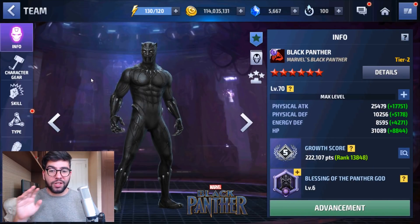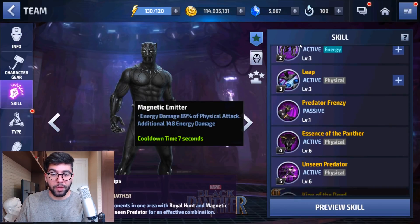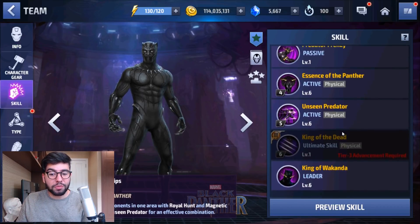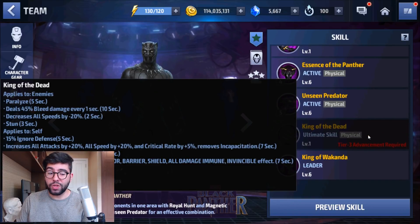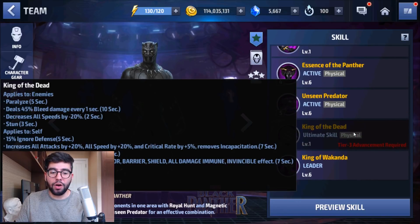The last Tier 3 I want to discuss that I don't have is Black Panther. Like Captain America, he has very high boost in base stats — Tier 2 to Tier 3 base stats are number 2 in the game, behind only Captain America. So that makes him potentially good for PvP because he gets so much extra defense and HP. His Tier 3 skill is an iframe and has a 100% ignore dodge buff for 5 seconds, making it potentially strong against specific opponents, and it also has 7 seconds of penetration.